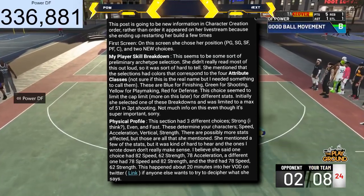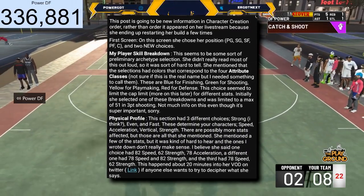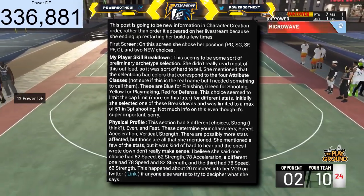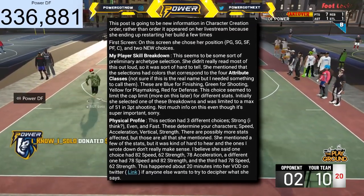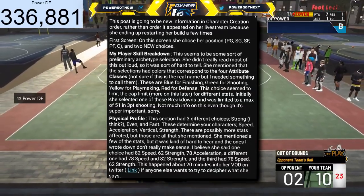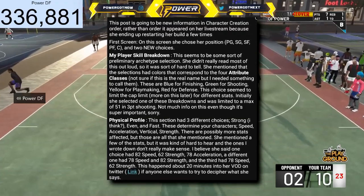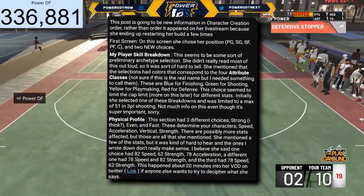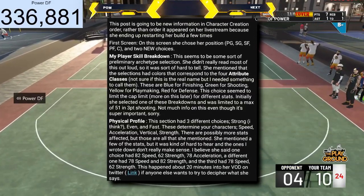After that, you choose your kind of archetype — what they call attribute classes. You're going to get four choices: finishing, shooting, playmaking, or defense. Defense and rebounding are together. Blue is for finishing, green is for shooting, yellow is for playmaking, and red is for defense. These choices will decide how much you can upgrade in a certain area. For example, if you choose one of the breakdowns, you could be limited to a max of 51 in three-point shooting based on what you chose as your attribute class.